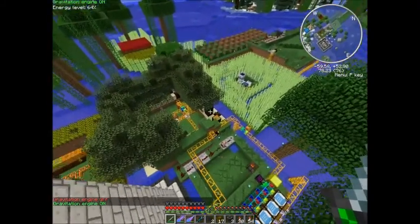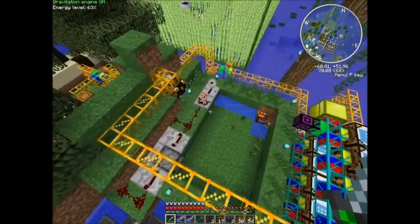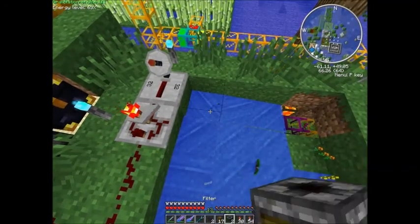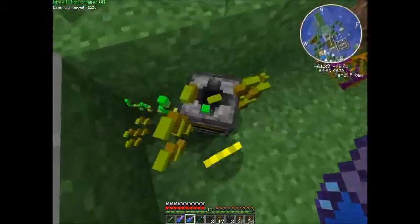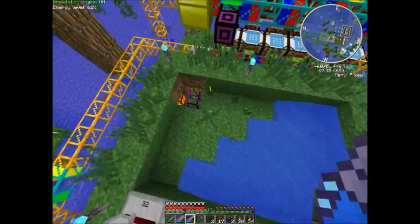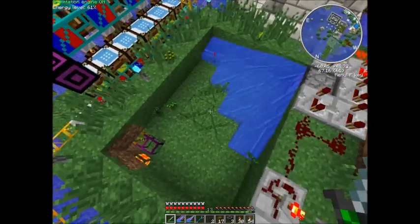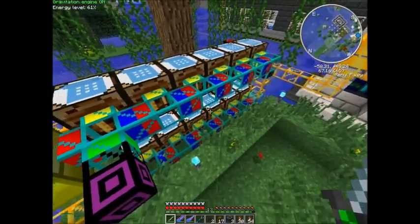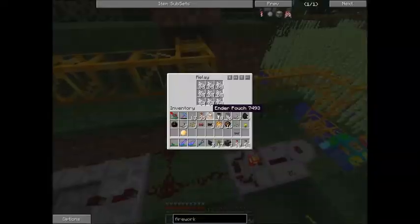What I've got over here is the system for producing the dyes and such for the fireworks. This is the first flower farm I built, and it ended up being way too small — it only gets a couple of flowers at a time. Basically there's a deployer under here that just puts bone meal on the grass, and then the dispenser on a timer washes it down. All these auto-crafting tables here just convert the flowers into dyes. And then you can see there's bone meal coming along here to just refill the deployers.